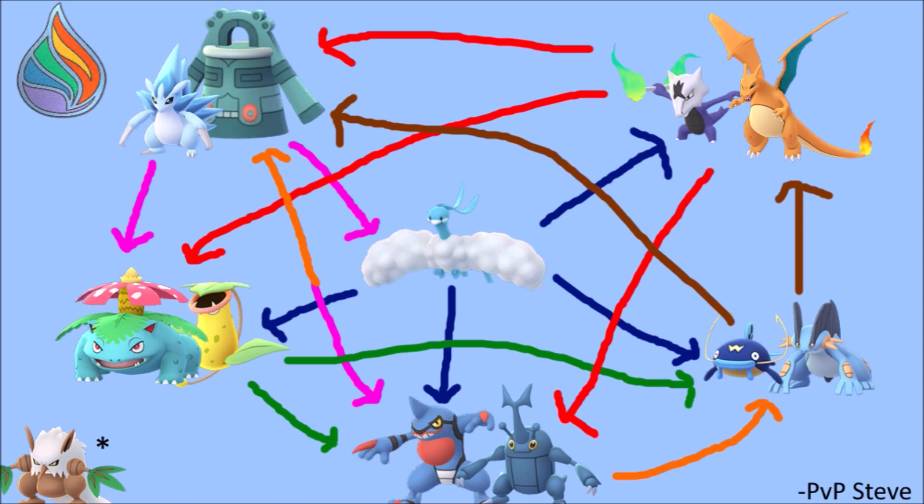Altaria is a monster. Altaria beats up the grass types in the bottom left, beats the fighting types in the bottom, beats the mud boys in the bottom right, and then beats those fire types up in the top right.